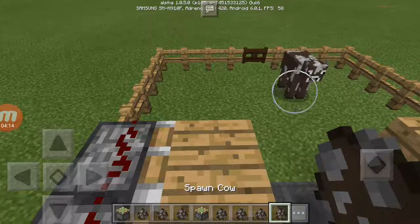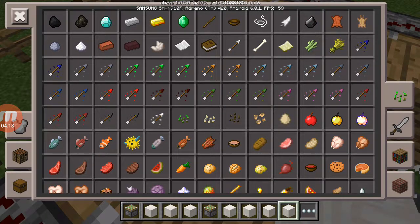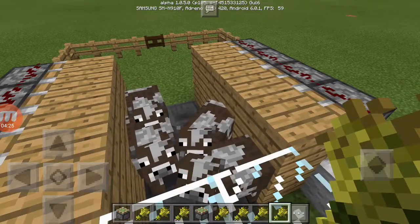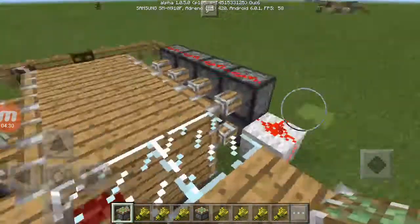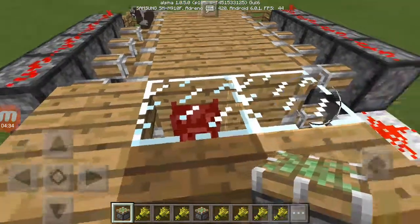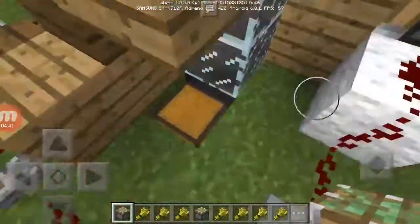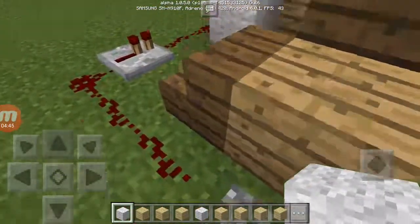Now you can spawn cows, or in survival get them inside. When you're in survival, you stand here and all the cows will automatically follow. Don't hold the wheat up on screen or you'll jump into this block. Kill them. All the meat now goes down into the chest — as you can see, the meat is going into the chest.